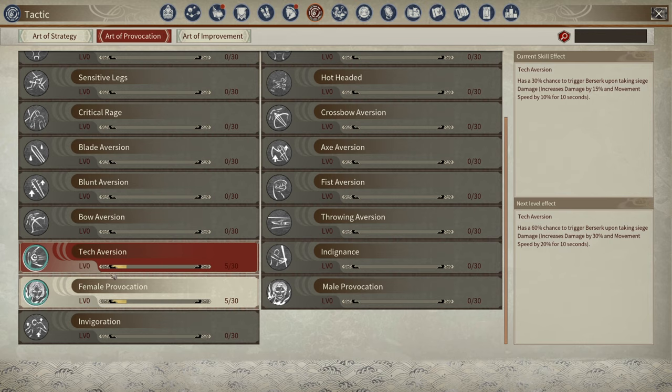You need six of a specific one of these arts to get it to level one. So I have five out of 30 here, and any one of these tapes I get gives me five, so I need six total and then it will upgrade to level one.